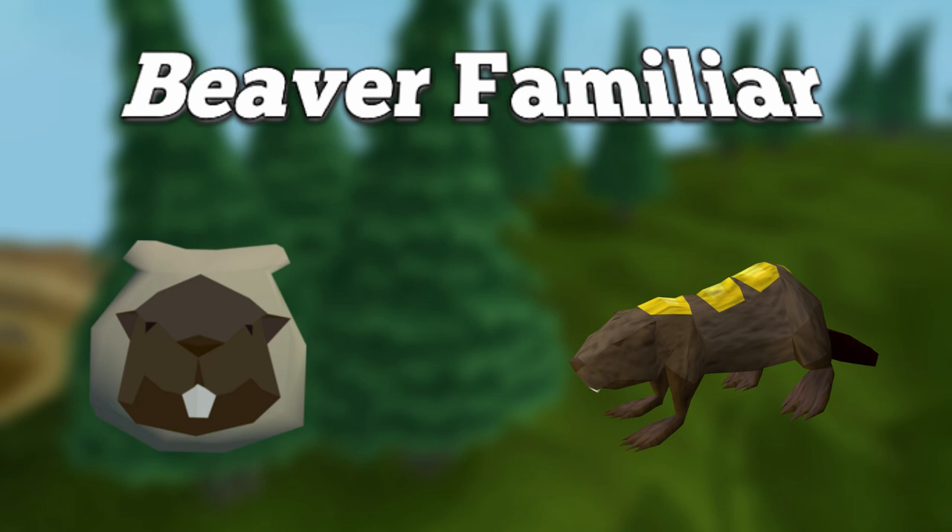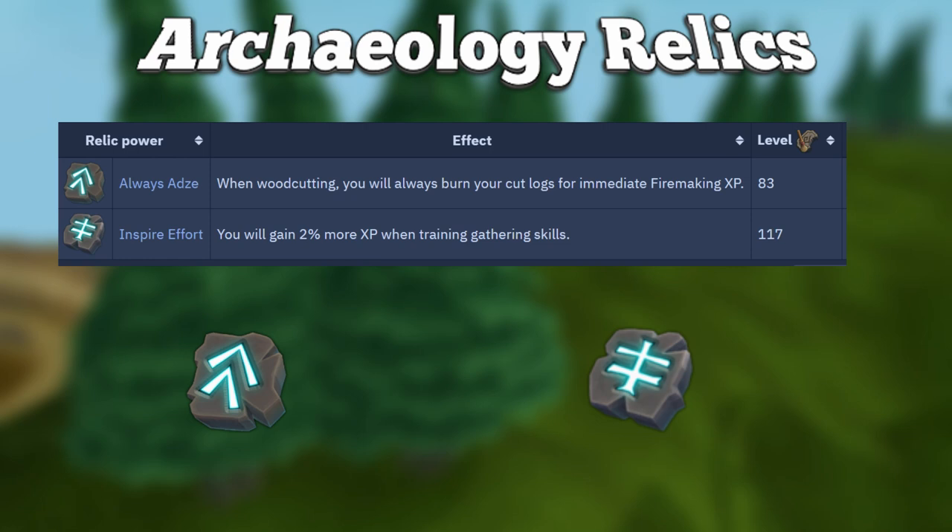Finally, we're going to talk about Archaeology Relics. Inspire Effort is by far the best relic and will give you a flat 2% increase in XP while woodcutting. However, it does require level 117 Archaeology.